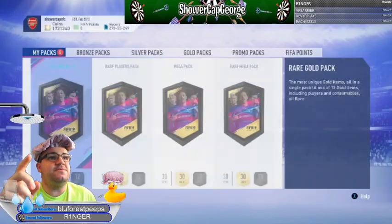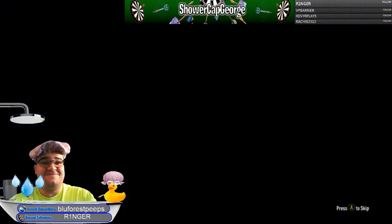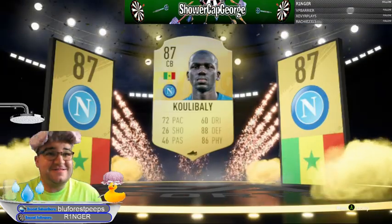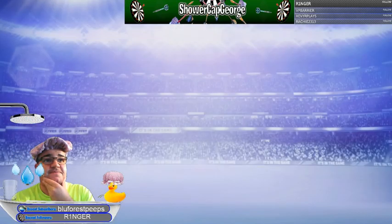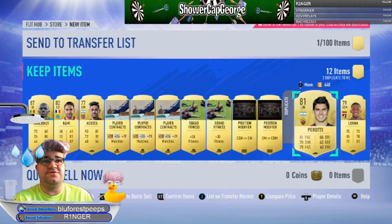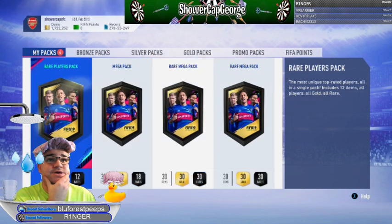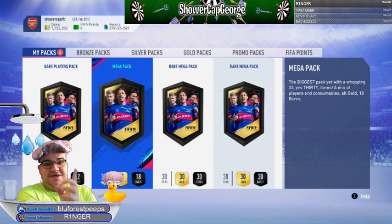Right, we'll do the red gold pack - let's try this one and see if there's anything good. Come on please, anything! It's a walkout - there we go! Oh, Koulibaly from Napoli - not bad! I think that's a good one, I'm okay with that, I'll take it. Very happy! Anything else in there? We've got Koulibaly, Rami Acosta, Barroty, Lamont - I'll put these on the market and quick sell Lerma.